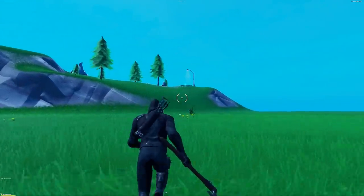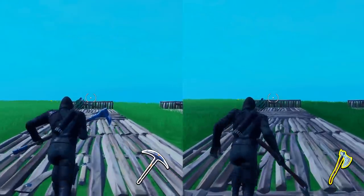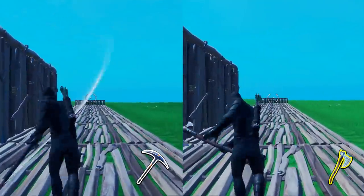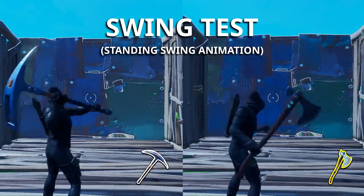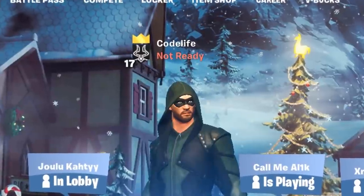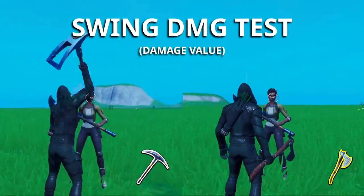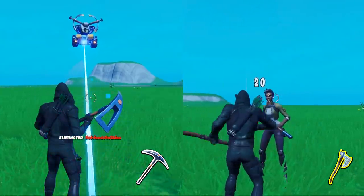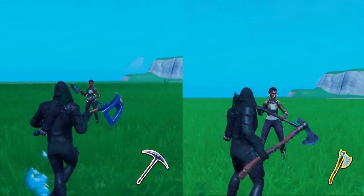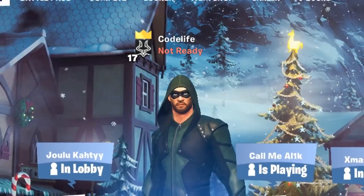I tested three things in total. First, I tested the movement speed while holding the pickaxe — no difference, both were the exact same speed. Then I tested the movement speed while swinging the pickaxe — nothing out of the ordinary. And third, I tested the swing animation speed and noticed no difference there either. I also tested the air swing damage — nothing different there, the swing damage was 20 as it should be. I also tested the range, and the range of the pickaxe swings was the exact same as on the default.